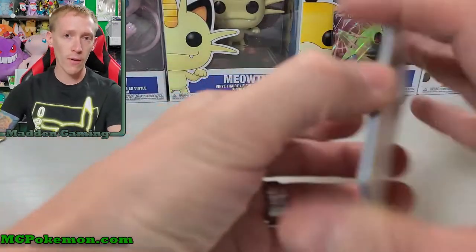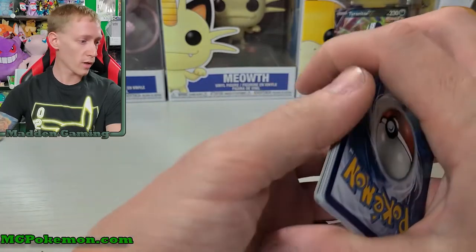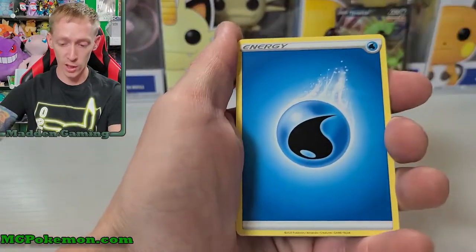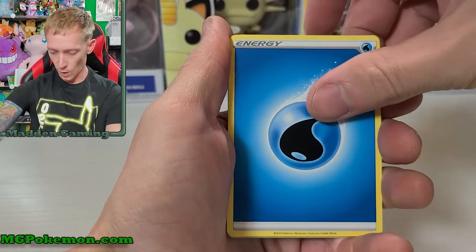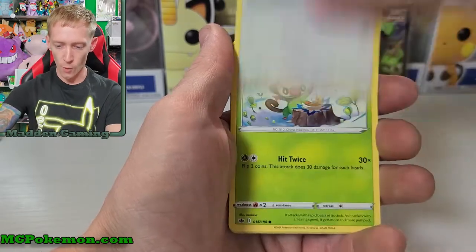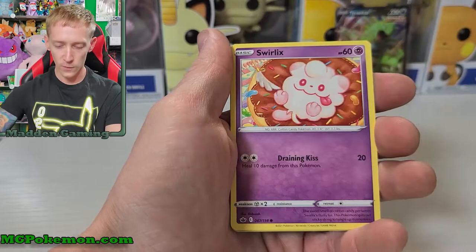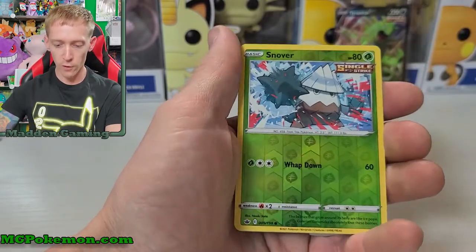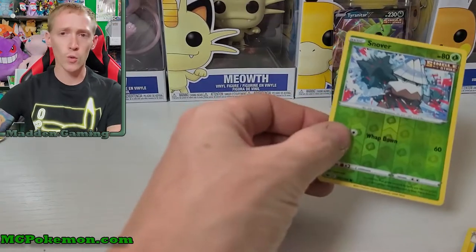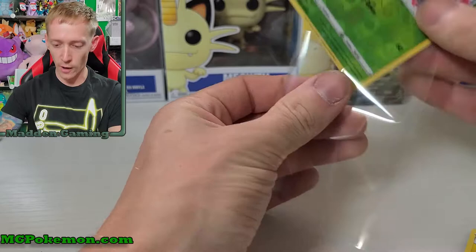We've got Water energy, Crabominable, Spiral Energy, Comfey, Porygon, Hisuian Zoroark, Rockruff, Swirlix, Snowover reverse holographic, and a Dewpider non-holographic. So we're gonna grab one more pack because I want to pull something besides that one card out of the V Striker tin.